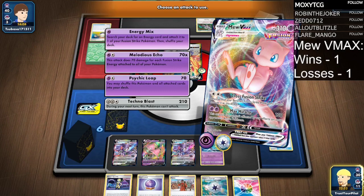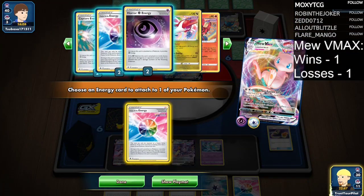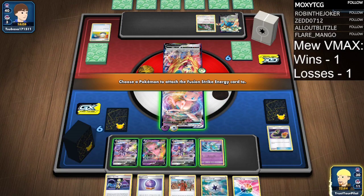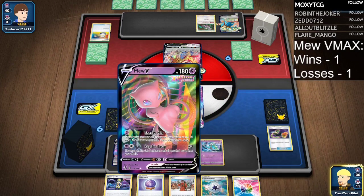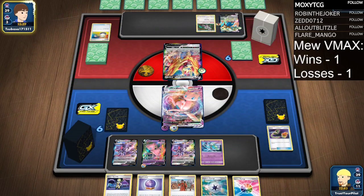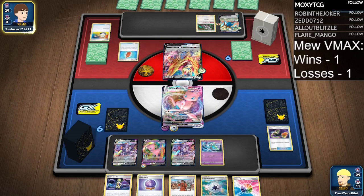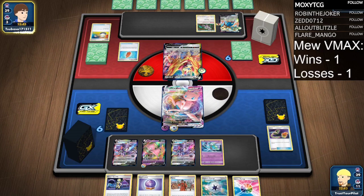Search the deck for an energy card and attach to one of your Fusion Strike Pokemon — that is what we will do. I think on the Mew V is where it makes sense. And as for how much I spent to build this — it was a lot of just trading away my collection. I traded away two Umbreon, a Shadow Rider, and something like 500 packs just to get Fusion Strike cards and build this deck.